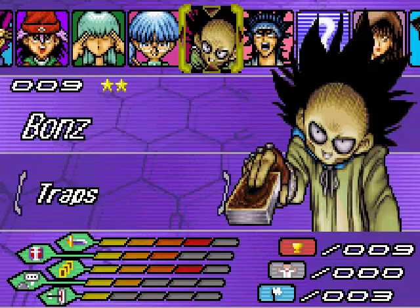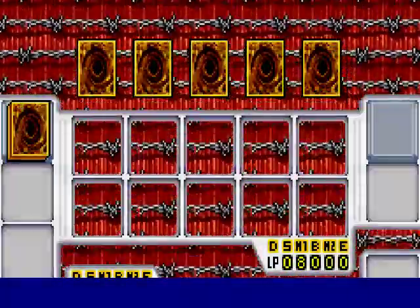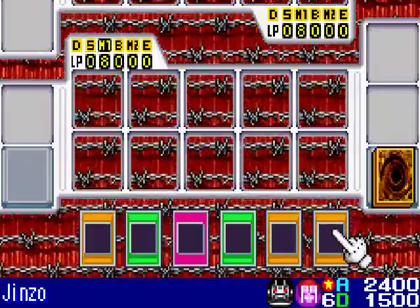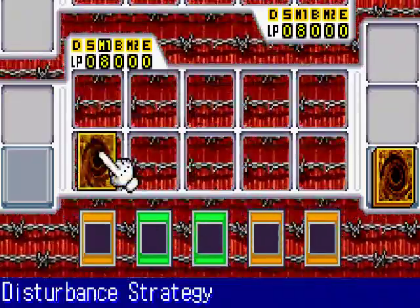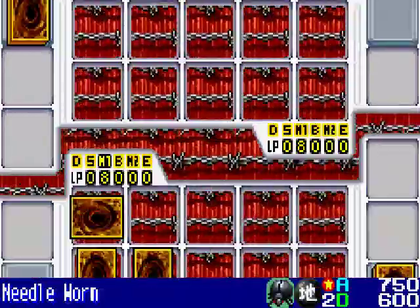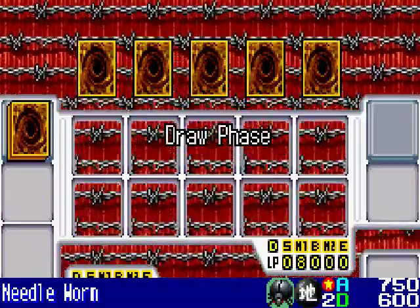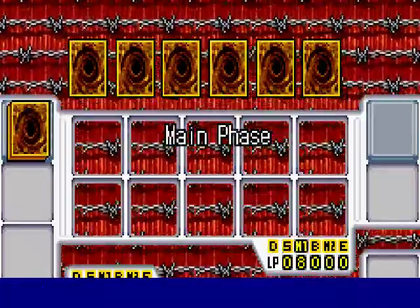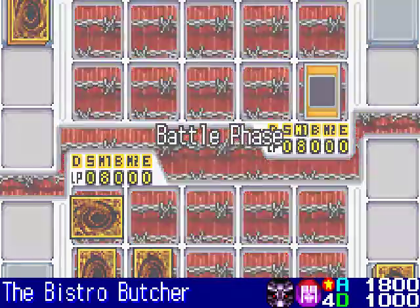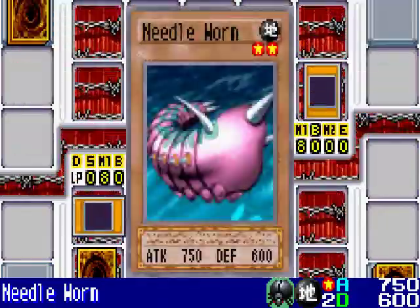I'm going to duel Bones and hopefully beat him for the 10th time so I can unlock the Thousand Eyes Restrict Booster Pack. This is going to be the duel that closes out this video. I've drawn Jinzo — speaking of Jinzo. I'll set my Disturbance Strategy and Offerings to the Doom, and next I'll set my Needle Worm, which is an excellent way to start off because I get to force him to discard the top 5 cards from his deck. By the looks of his summoning of Bistro Butcher, he will be attacking Needle Worm, and that's exactly how I wanted it to go.